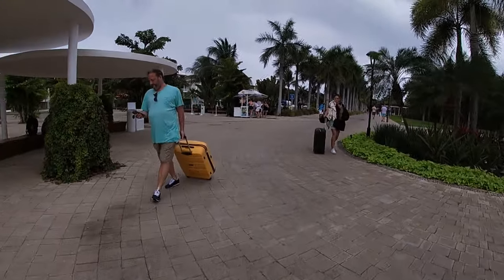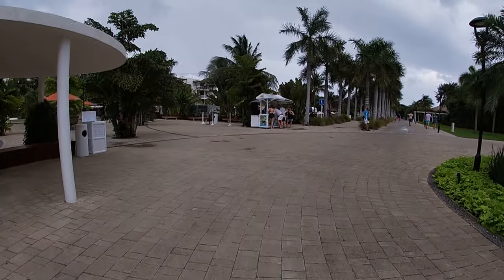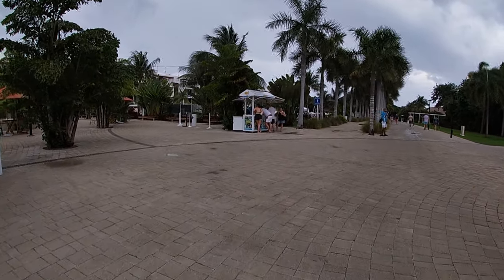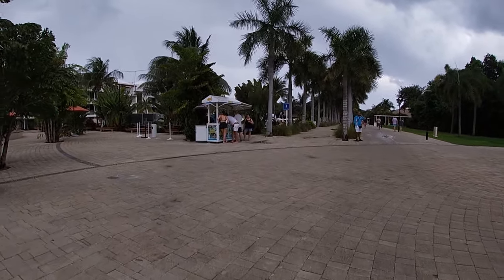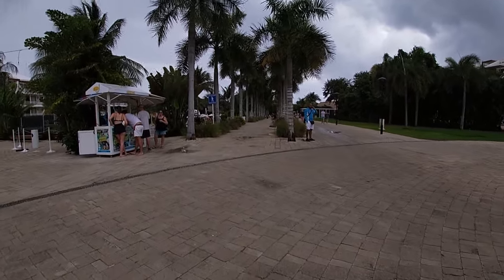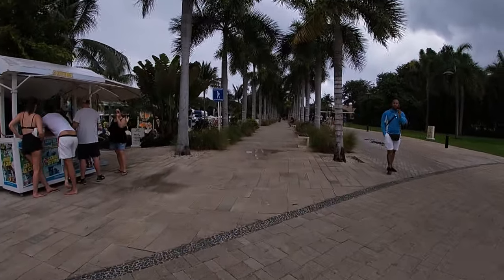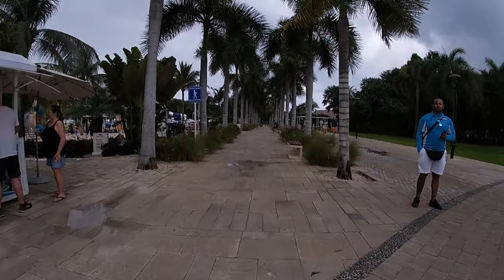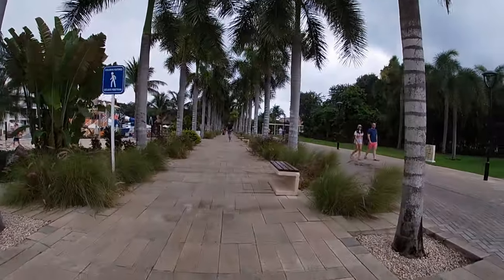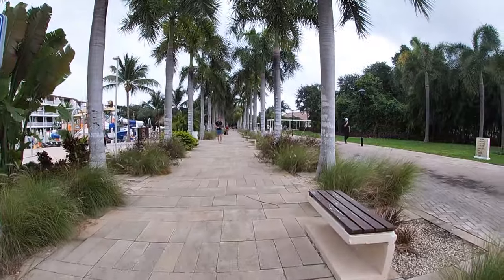Going straight ahead, to the left is the children's section and to the right is El Beso, which is the adults-only section. One thing I didn't realize when I first booked the resort was that everything has different sections when it comes to the buildings and certain specific amenities.